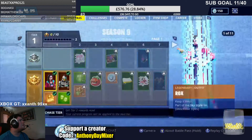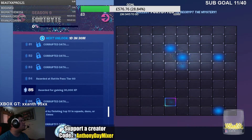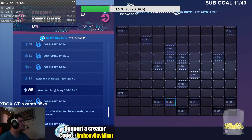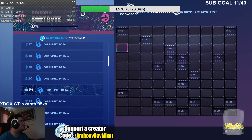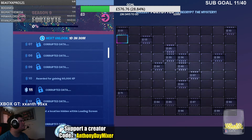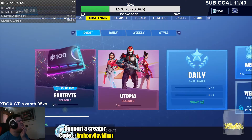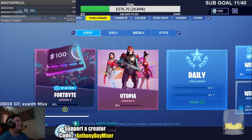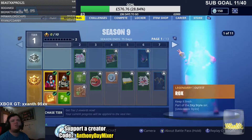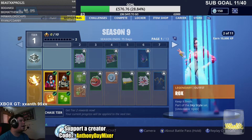Do you get unlockable stuff for them? Let's have a look. Now I don't know what this is. What's this? Corrupted Data. That's weird. I'll have a look at this — I'll leave it to later on. So basically, they're the first two characters you start off with: Rocks and Sentinel.